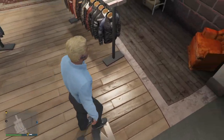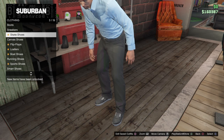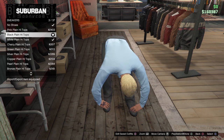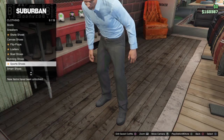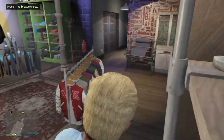Next, go to Shoes — this is completely optional. I have the black sneakers, but another option is sport shoes. That doesn't really matter.